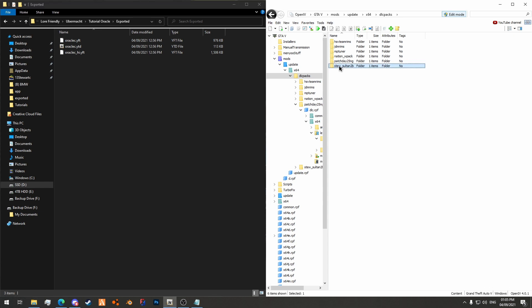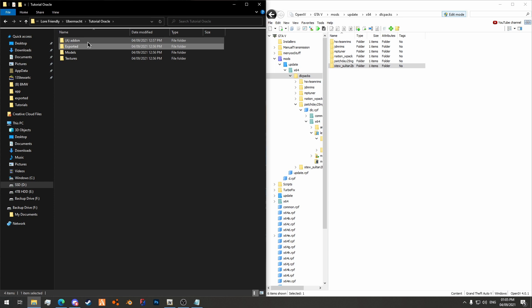In here in the DLC packs — I'm in mods/update/x64/dlcpacks — this is where all your addon DLC packs will go. You can see there's a couple of them here. I've got my Sultan 2b mod which I will also link in the description so you can use the same base as I'm using. First things first, I'm going to go into my project folder, go to my addon folder, and drag and drop Sultan 2b.